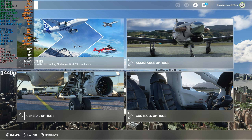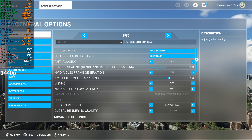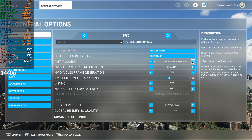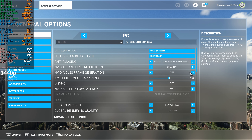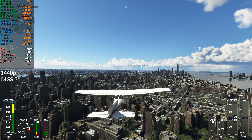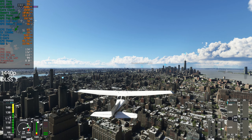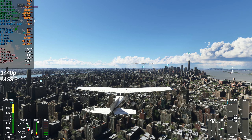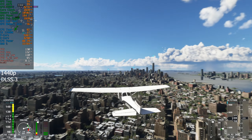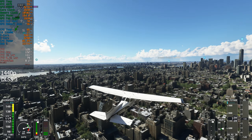Let's try DLSS and frame generation. The settings are really annoying on this. If we put that on quality and frame generation, see how many frames we get. Look at that — 130. Over double. Huge increase. You'd probably on that other Bora Bora map be seeing over 150. It's pretty incredible.